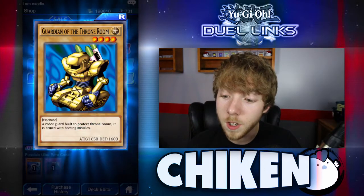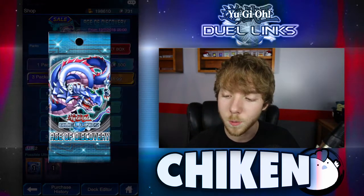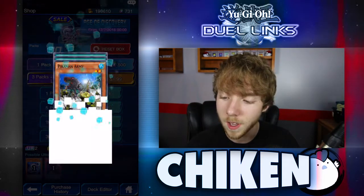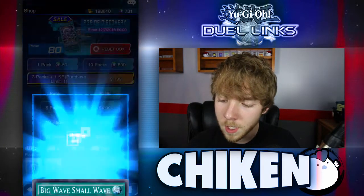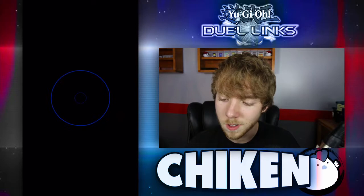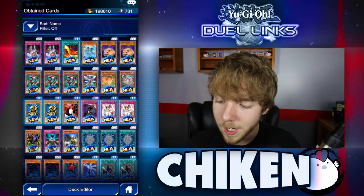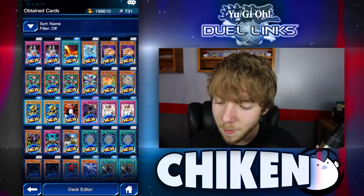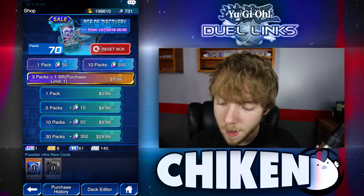Bubonic Vermin, another Guardian of the Throne Room — fantastic. Let's go ahead and just get the third one right now, please. Frana Army, Sealer's Amulet, Big Wave Small Wave — that seems like a neat control card for Water Monsters. But wow, I cannot believe we pulled a Mitchizer! That is so cool. Very happy about that.